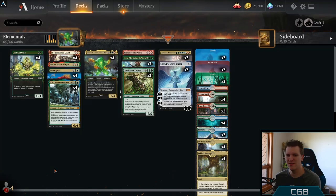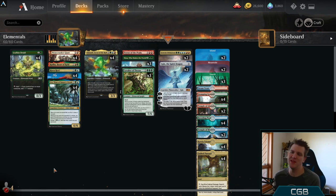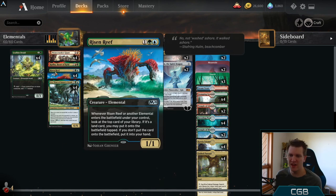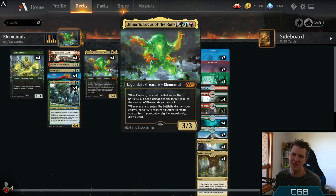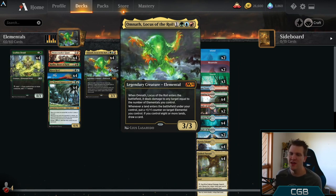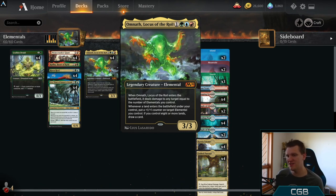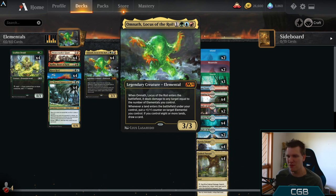Hello and welcome back to another Day in the Arena. It's me, CGB, and today in the Arena we are going to play Elementals. It is probably their last go-round for me, because the core of the deck — Risen Reef, Cavalier of Thorns, Omnath — they are from M20, which is going to be rotating soon. And so with the new bans that just happened in Standard, maybe it's time for Elementals to have a little bit of fun.